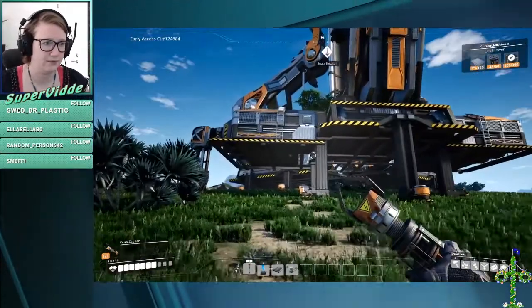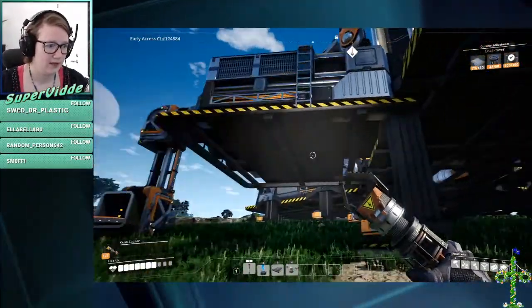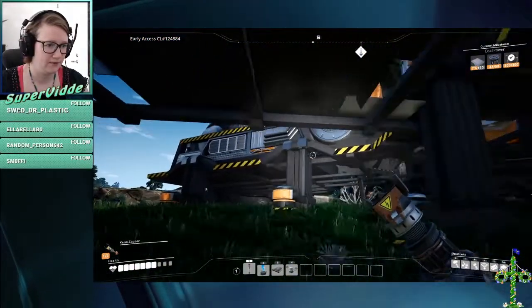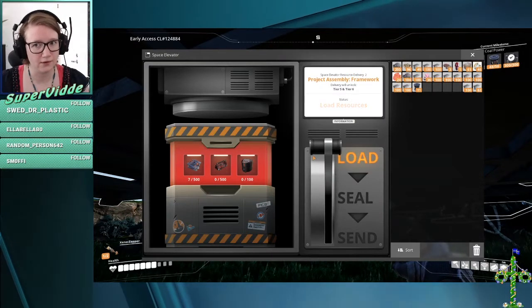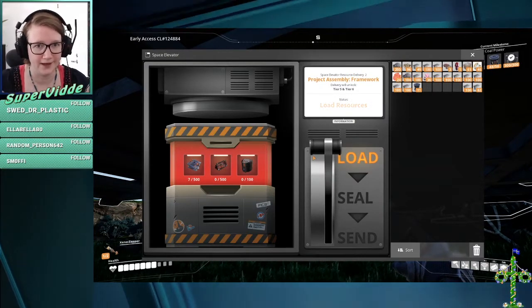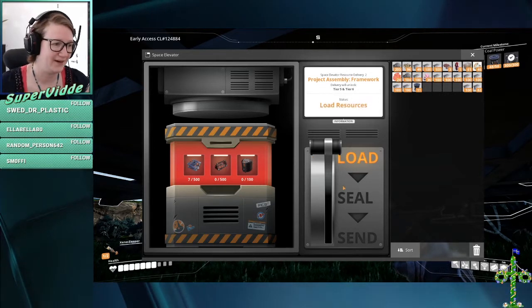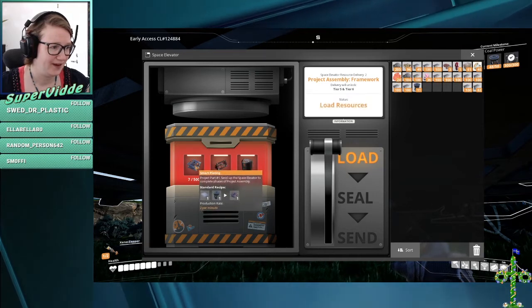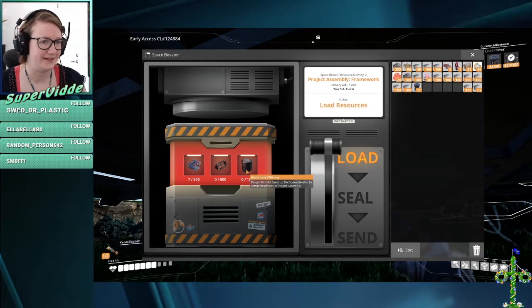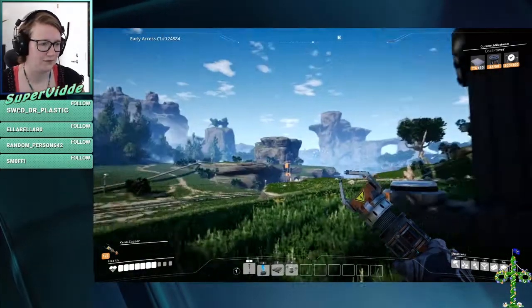I keep feeding things into this one. That's how you access it by the way — you run in under it. There's a control thing on the other side but I can't be bothered to go there. I have smart plating here for some reason, but I don't know what to use them for. But I've stopped producing them. I think you do this to unlock more tiers, and I'm busy with the tiers that I have, so we can do that later.